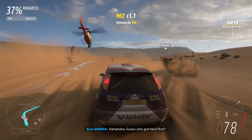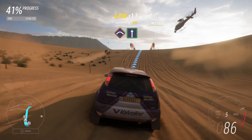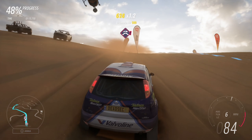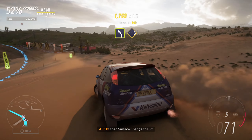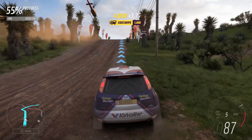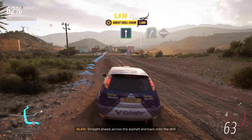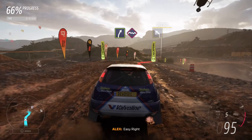Guess who's got here first. Bumps, followed by immediate right. Crest — flat out. We're cutting over three dunes here. Mind the jump. Medium left. Surface change to dirt. Head chicken. Jump. Hard left, then hard right. Straight ahead, across the asphalt and back onto the dirt. Easy right, followed by bumps.